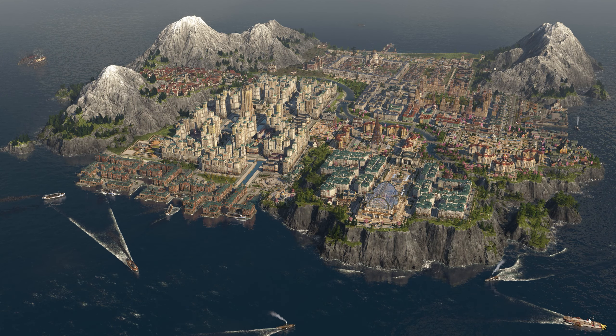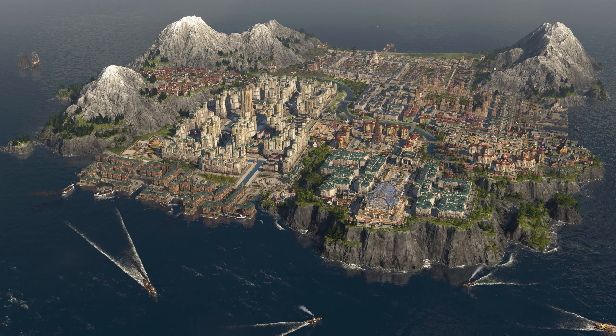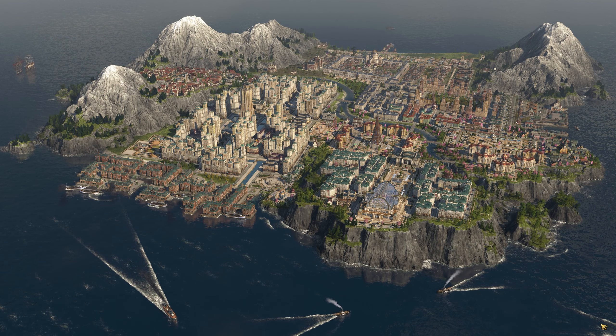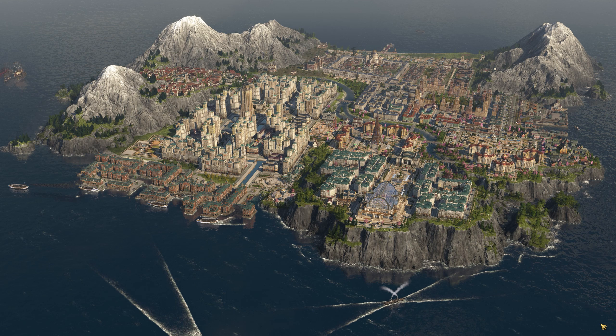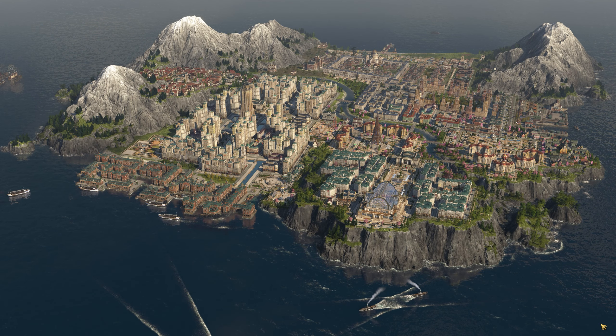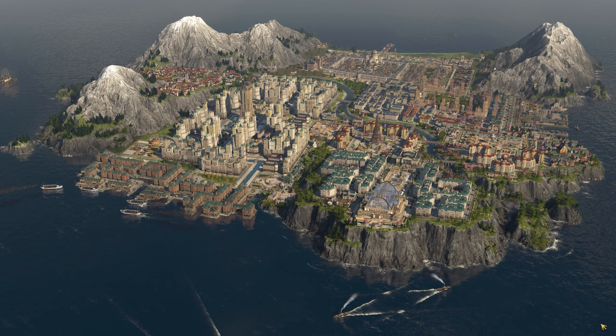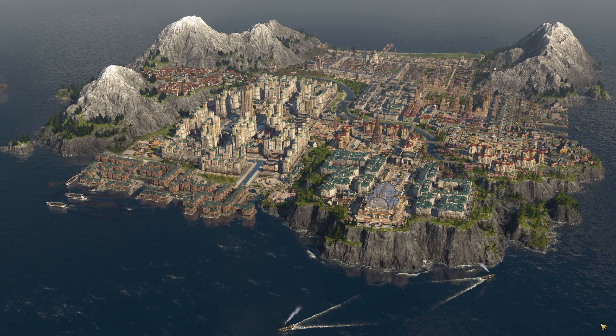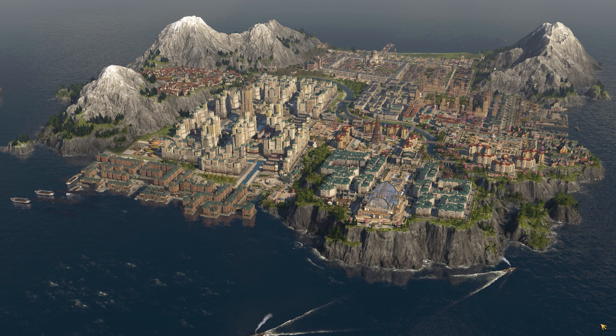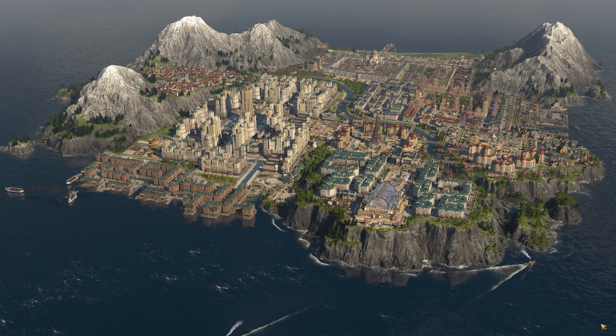Hello everyone, Darren here, and welcome back to Anno 1800. In the last few episodes, I've been attempting to fulfill all needs in every category for every tier of resident, starting with the investors and working my way down the tiers. I'm pleased to say that it looks like we're pretty much done for the investor category, which was the toughest, and next we'll be moving on to the tourists and engineers together, as a lot of their lifestyle needs are actually interlinked.